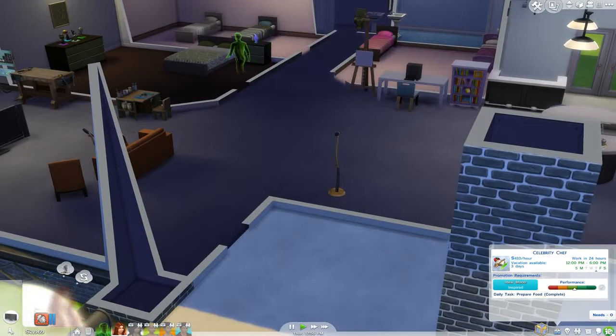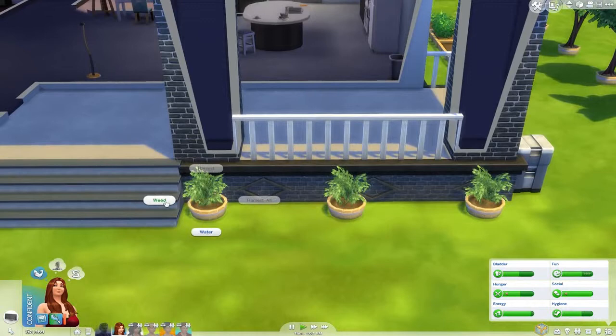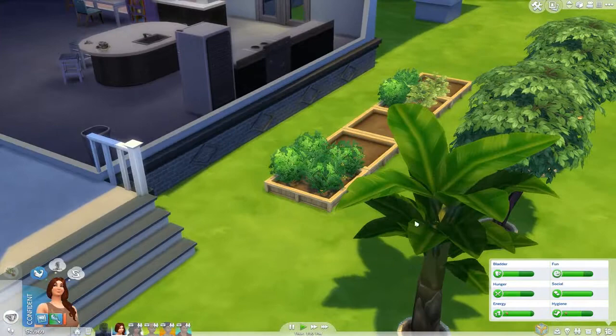Back here with the Dawson family, we're going to get Charlie. She's in a good mood right now. Everything is looking pretty good except she's uncomfortable. She is confident from our confidence painting over here. We're going to get her to spruce up this garden a bit while the kids are away — just water everything and weed everything. I'm not sure how long this will take her, probably a good part of the day.